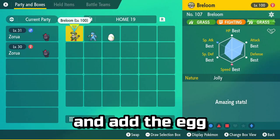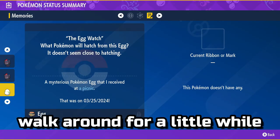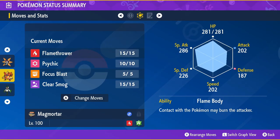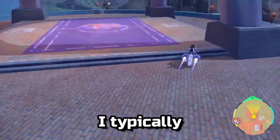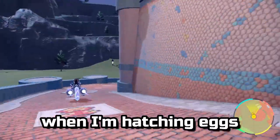Open your boxes and add the egg to your party. To hatch it, you'll simply walk around for a little while. If you have a Pokémon with Flame Body, Magma Armor, or Steam Engine, you can halve the time it takes to hatch your eggs by putting them in your party as you walk. I typically ride around the main street of Alfonata and up this ramp when I'm hatching eggs.